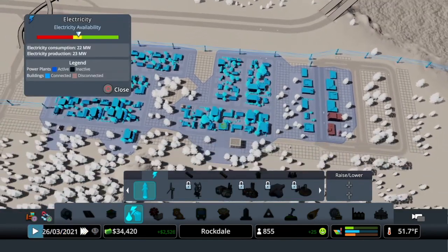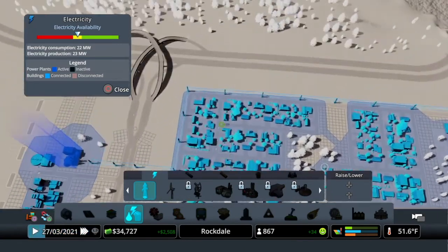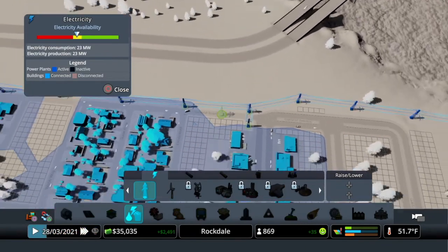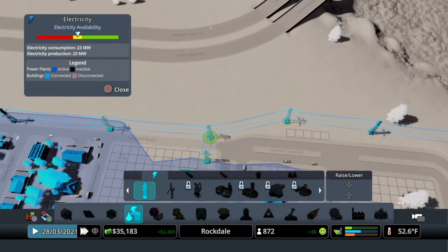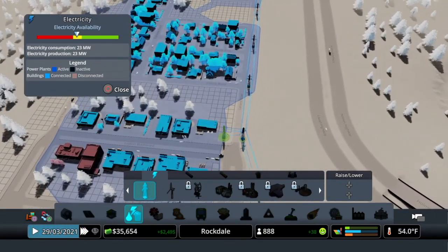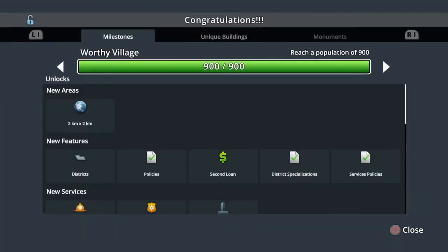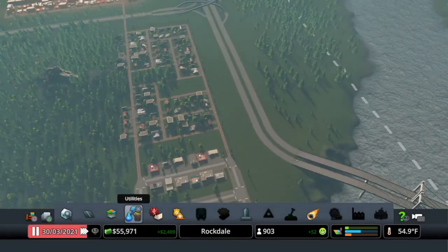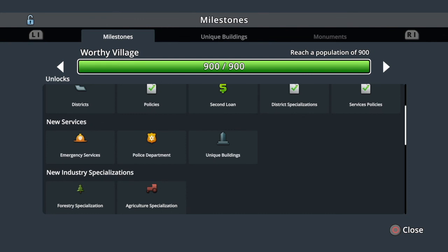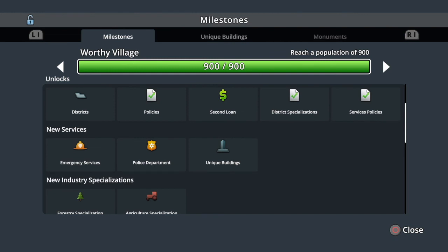Now it's getting pulled all the way down. I need to stay from here to my water pipe but before that I can already - I hit my next milestone! I did open up a new area. I now have districts for farming and forestry, and I have police and fire.